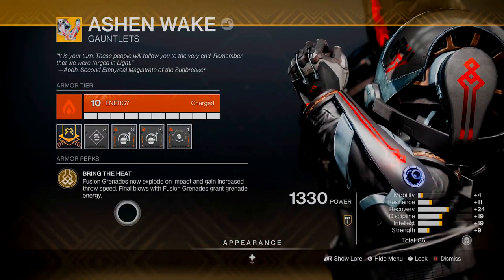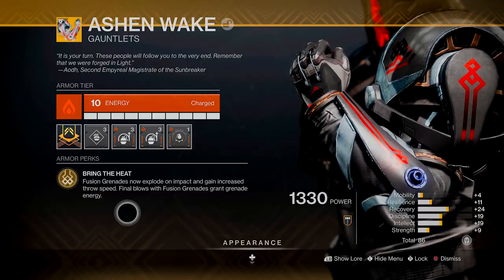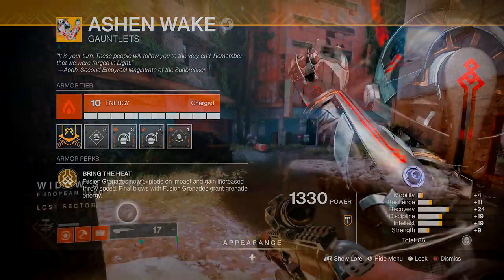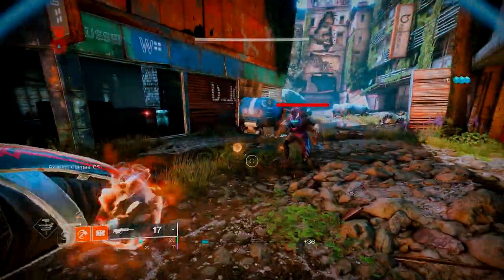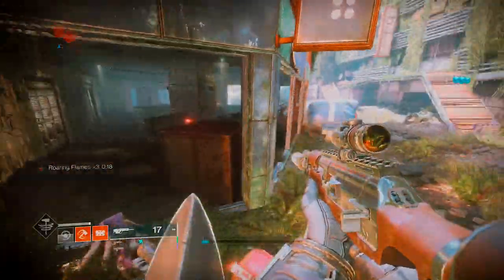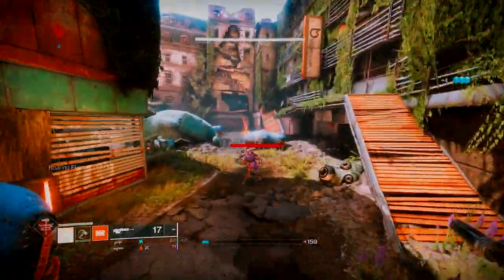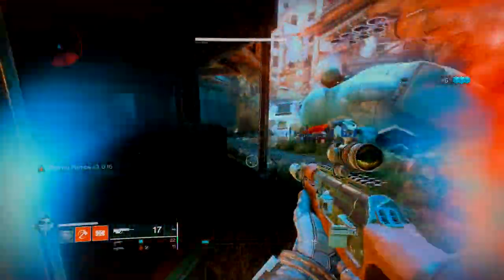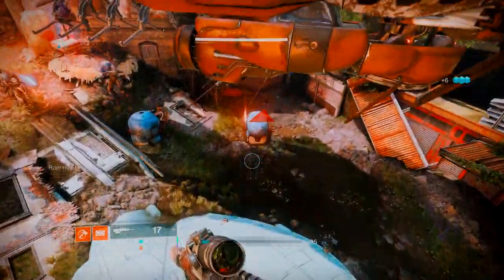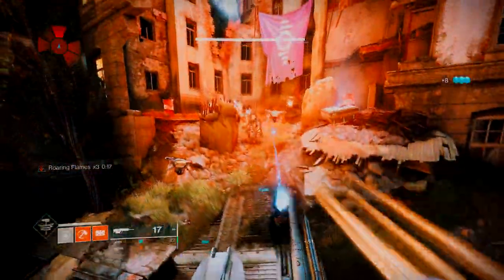If you're not familiar with Ashen Wake, it allows your fusion grenades to explode on impact. It also refunds grenade energy depending on how much damage or kills you get with the grenade. It is a fantastic exotic that I feel like is completely overlooked in PvE. Since these grenades explode on impact, they've just turned into little bombs — they are so strong. Even without any stats or mods, if you just ran the exotic by itself it actually holds on its own pretty well.